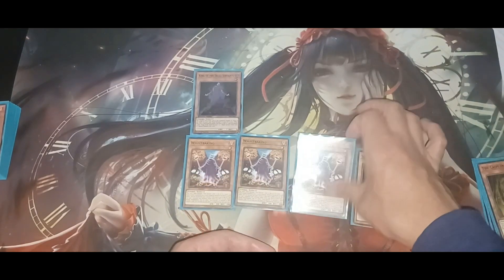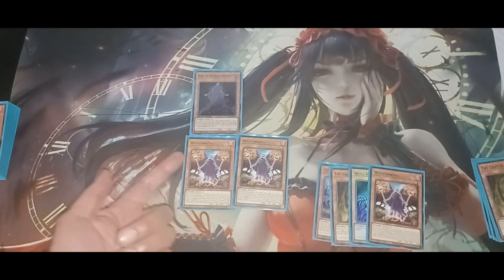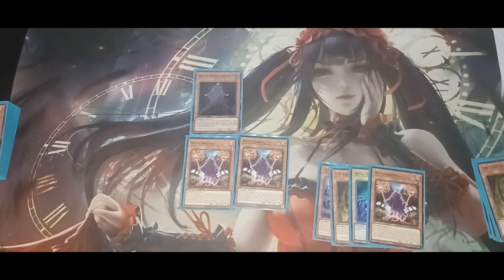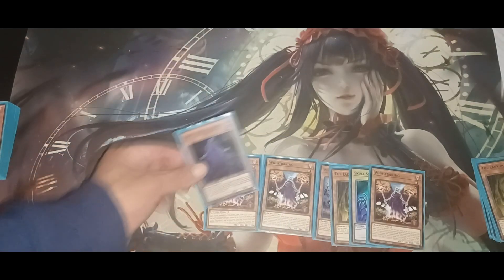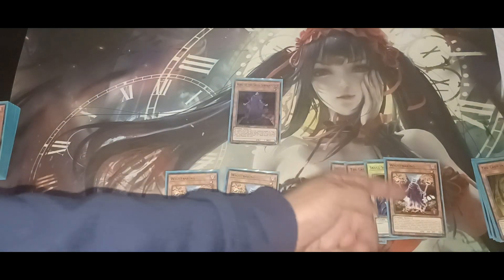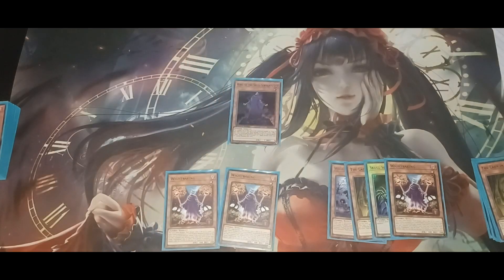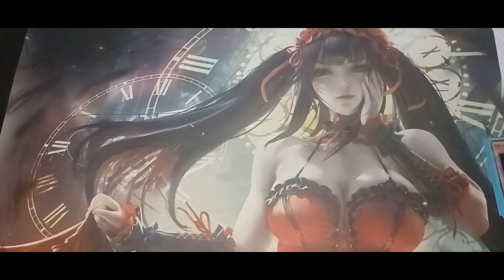Now that's three, but when you also throw away White Baking, that's four Skull Servants already in the graveyard. Then on your next turn when you summon King of the Skull Servants, you automatically have four thousand attack. So White Baking gives you four Skull Servants counted right away — pretty crazy.